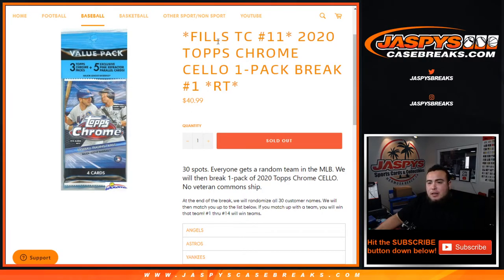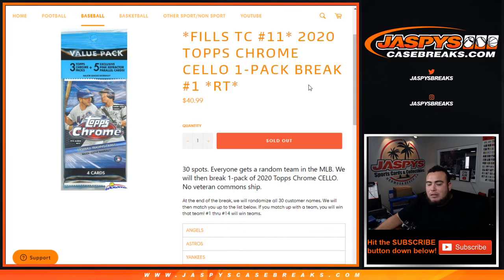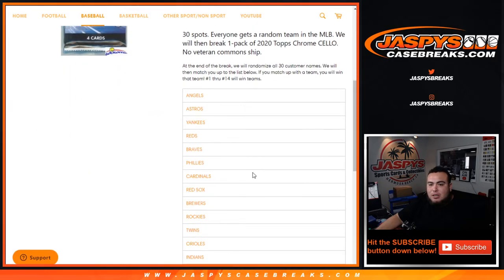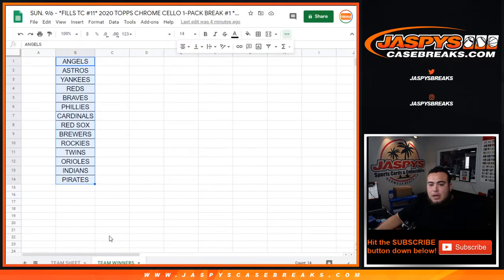What's up everybody, Jason here for jazbeescasebreaks.com. This is 2020 Topps Chrome cello, one pack break, random teams, number one. So 32 spots, everybody gets a team. MLB first - we'll open up the cello pack, get the veteran commons out, then distribute the hits. At the end of the break we'll randomize the 30 customer names. If you match up with one of these teams from the Angels all the way down to the Pirates, you are in. One through 14 will win a team.